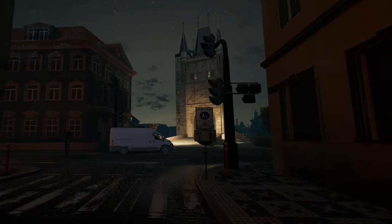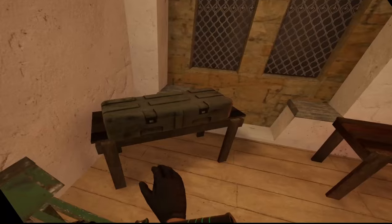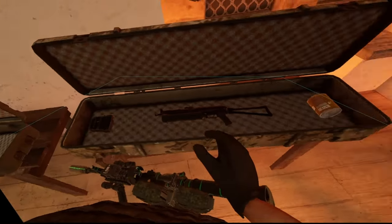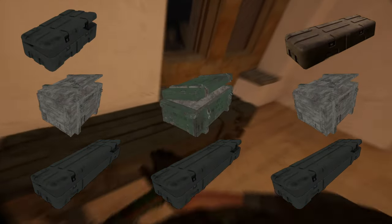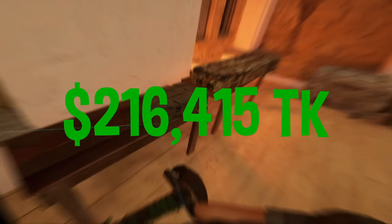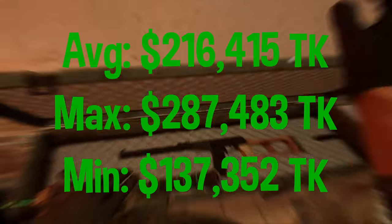First let's go over the bridge tower loot room. I added 5,000 karunas to quantify the value of the first room and the loose loot spread around the top floor, since these are normal loot and not in crates with purple loot chance, but I felt I had to include a value for them. The top floor has one small case, one medium case, three large cases, two armor crates, one large armor crate, and an equipment crate. The average loot value of the bridge tower is 216,415 karunas. The maximum value was 287,483 karunas and the minimum was 137,352 karunas.